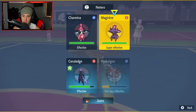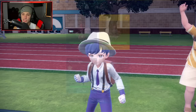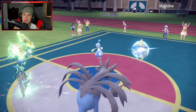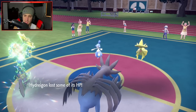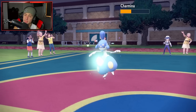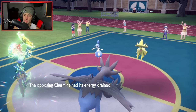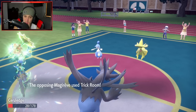I'm going to Dark Pulse Mismagius — that's my play. Might as well just get rid of it. Oh, you're the one with the Sash? I thought Medicham would be the one Sashed. The Bitter Blade is going to fly here — we're going to go back to full HP. One more Bitter Blade will KO. Let's see what our opponent does — probably goes after my Cerulege, yeah with a High Jump Kick. Ouch. Clean double KO.